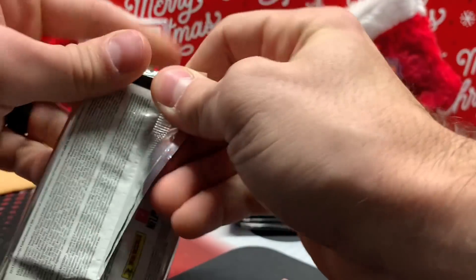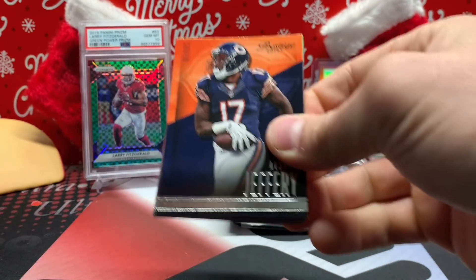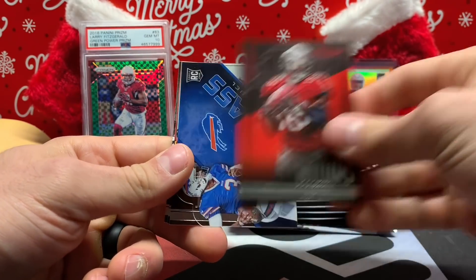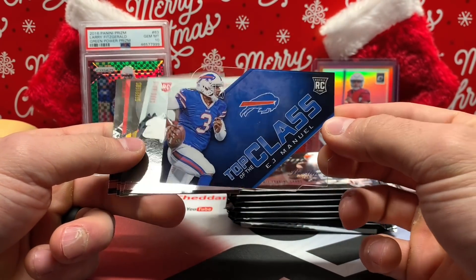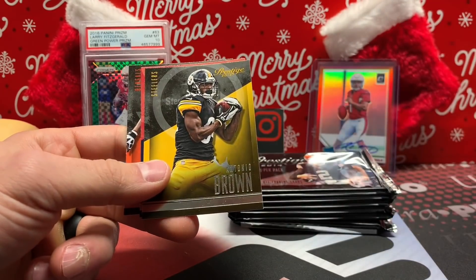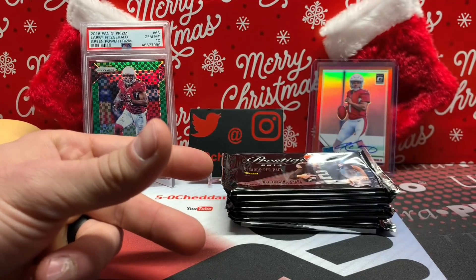Sean with two N's. Next pack — Alshon Jeffrey, Welcome Smith, Mike Williams. I like these Top of the Class acetate cards. EJ Manuel, John Brown, Antonio Brown, Arian Foster, and Geno Atkins.